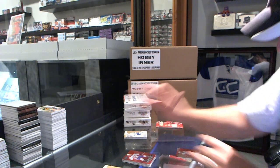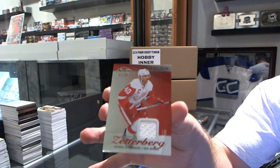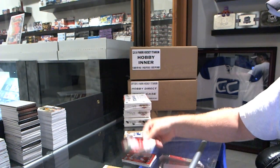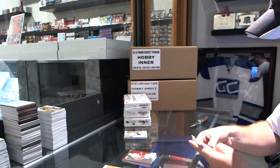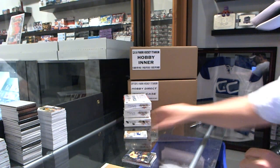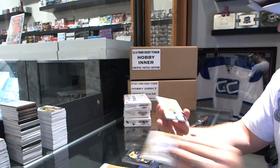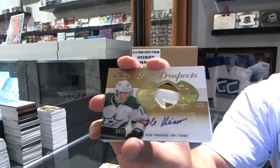Red Glow Jersey, number to 36, for the Detroit Red Wings, Henrik Zetterberg. Henrik Zetterberg, number to 36. And for the Nashville Predators, Seth Jones, Metal Universe. Auto Patch for the Dallas Stars, number to 375, Alex Kaysan.